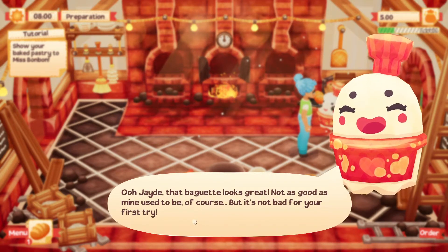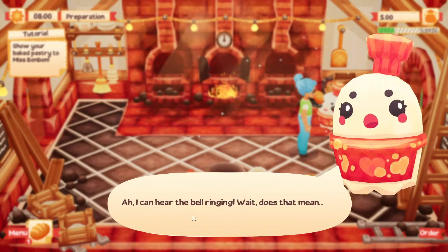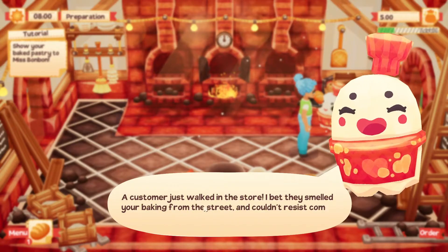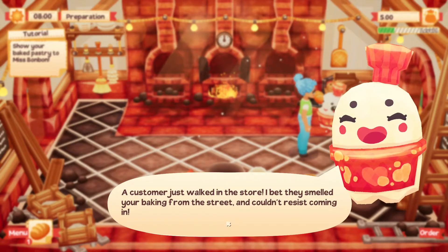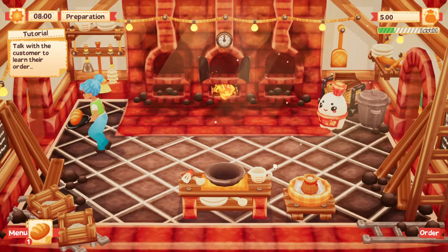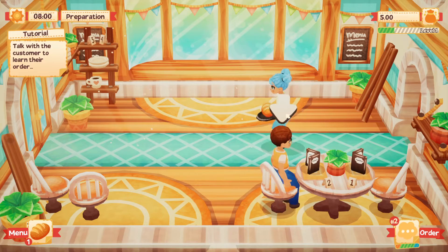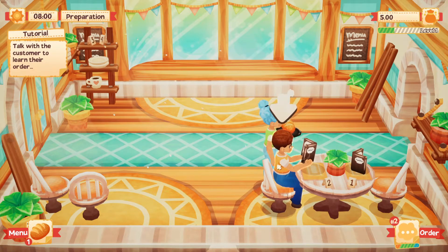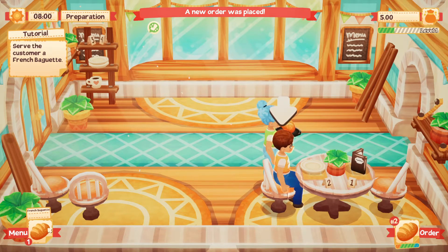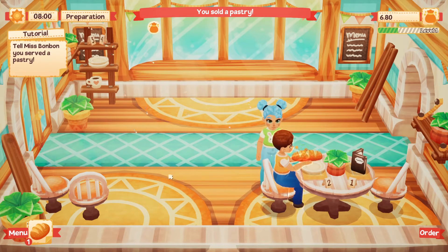'Jade, that baguette looks great. Not as good as mine used to be, of course, but it's not bad for your first try. I can hear the bell ringing - does that mean a customer just walked into the store? I bet they smelled your baking from the street and couldn't resist coming in. We can't leave a customer waiting - you should go take their order.' Oh my gosh, how exciting! We have a customer - he's going to sit down in that chair. Just looking at the menu. A new order was placed - serve the customer a French baguette. Oh my gosh, he's eating it, and there are cute little hearts floating around where he's eating it. How cute - I think he loves it!